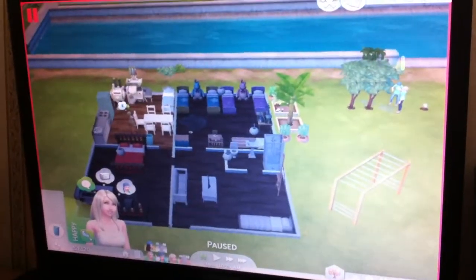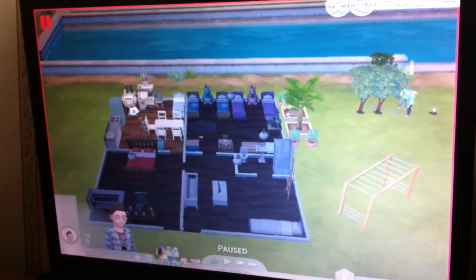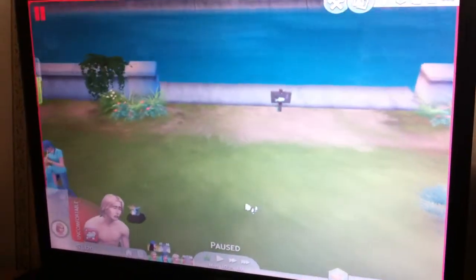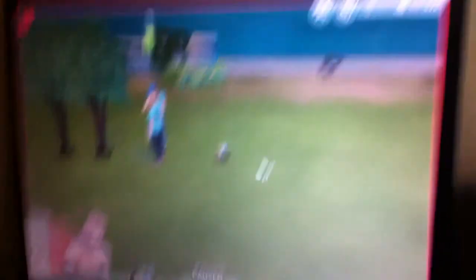They've got this little house. They've got a little son, but he's at school — Colin, because Ellie made the family. And that is Brent, who is going to get killed by this little cow plant. He's so cute.